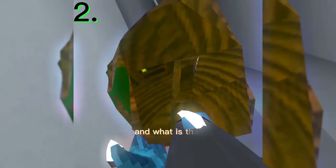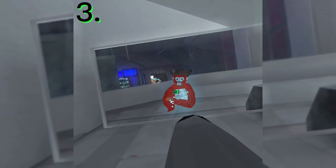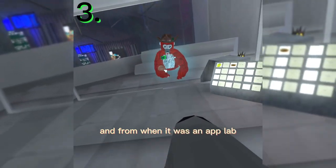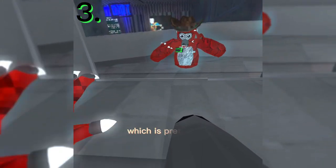Number three: the silver cowboy hat. You could get this from the early access period when it was an App Lab thing — you can't get it anymore — but this also has a new texture on it, which is pretty cool.